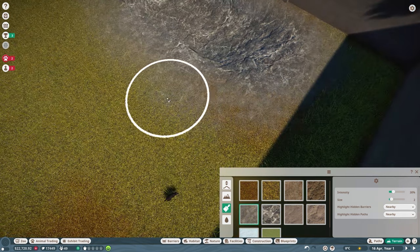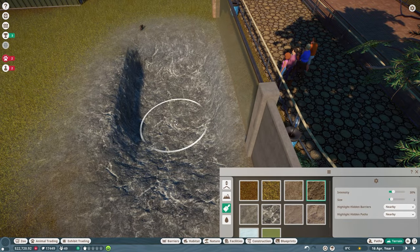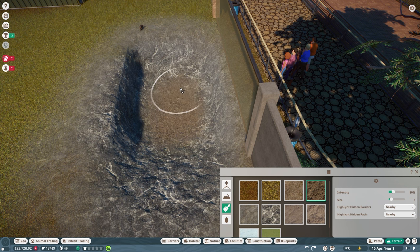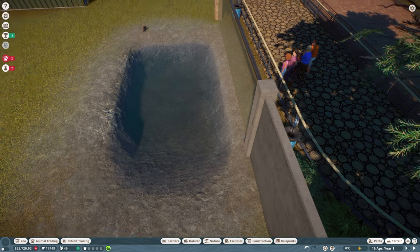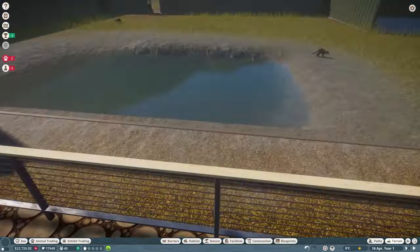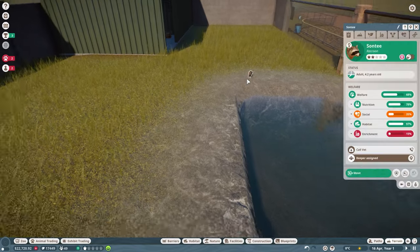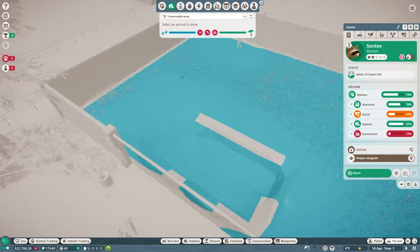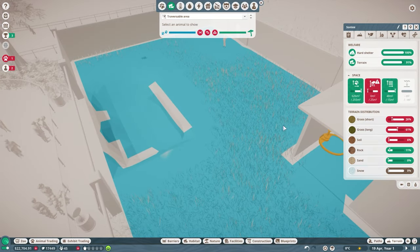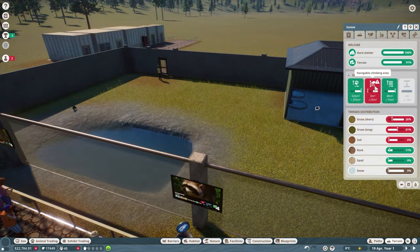That just stops a harsh edge and makes it more effective. Let me check if they can actually traverse the pool — clicking the traversable area option shows yes, they've got plenty of swimming space and plenty of room. So the animal needs are almost met; I just need to sort out the climbing area.